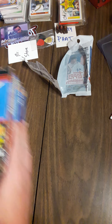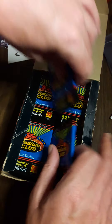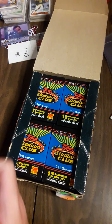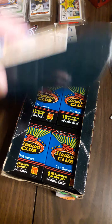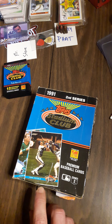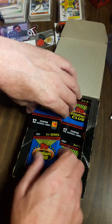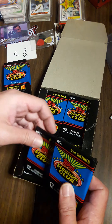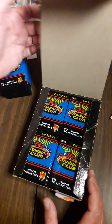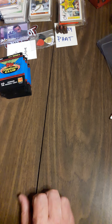Now how about what we all came here for — let's take the first four packs off these. Hopefully not bricked up. Looking for some of the variations, which will be cards without foil on them. Also looking for some of the cool cards: Frank Thomas, Nolan Ryan tuxedo, Robin Yount — obviously I love Robin Yount. The Ken Griffey Jr. card is really nice looking.